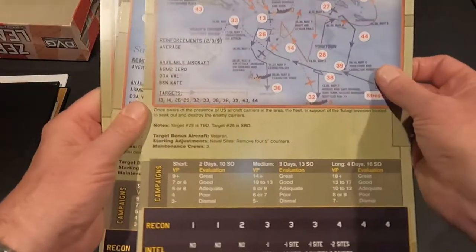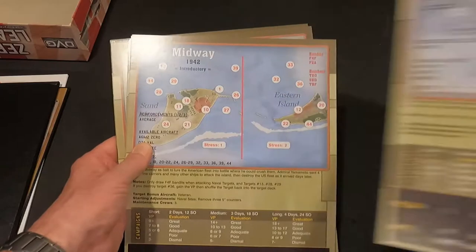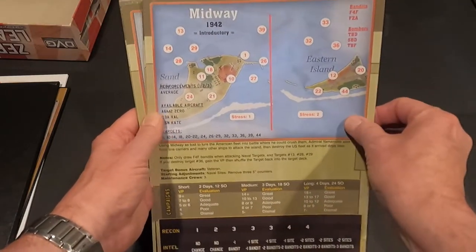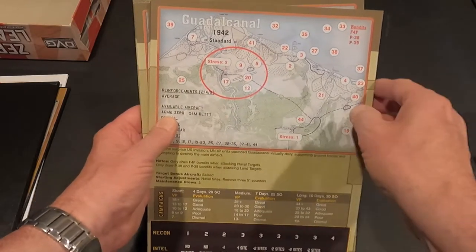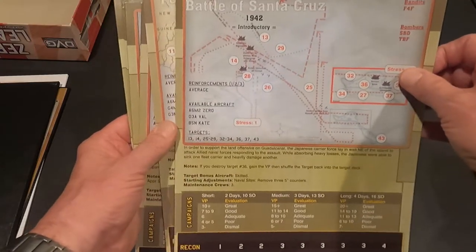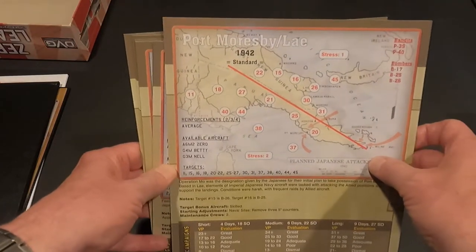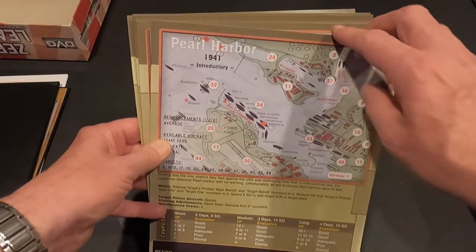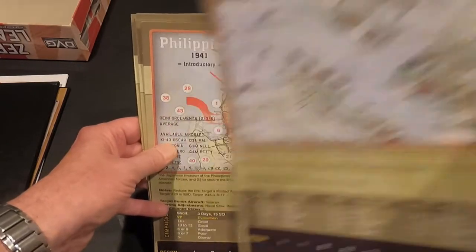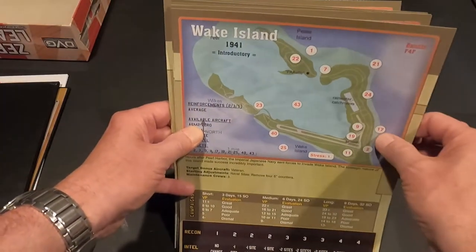Here we have our mission cards. Coral Sea 1942 - introductory. Midway 1942 - also introductory. Guadalcanal '42 - standard. Battle of Santa Cruz 1942 - introductory. Port Moresby 1942 - standard. Pearl Harbor 1941 - introductory. The Philippines 1941 - introductory. They're giving us lots of introductory scenarios. Wake Island 1941 - introductory.